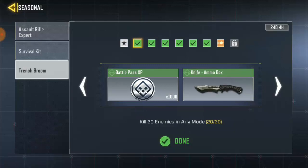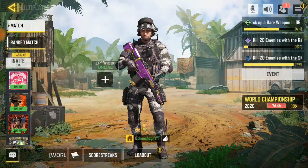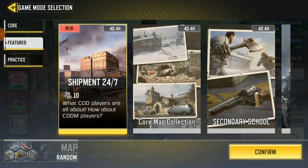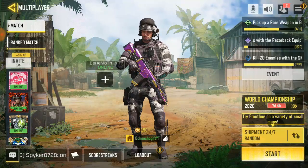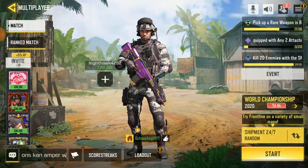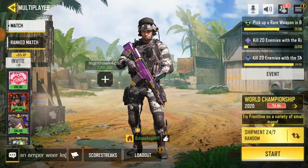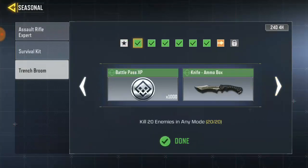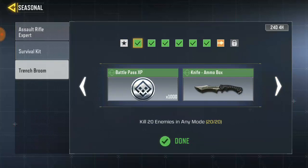The first task is to get 20 kills in any mode. If you want to get more kills, I advise you to play the new map called Shipment. You can play Domination, Hardpoint, and Rapid Fire on this map. If you play Rapid Fire you're gonna get a lot of kills. So you just have to get 20 kills in any mode — it can be Free For All, Team Deathmatch, Hardpoint.